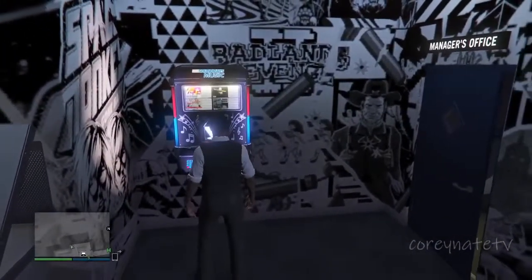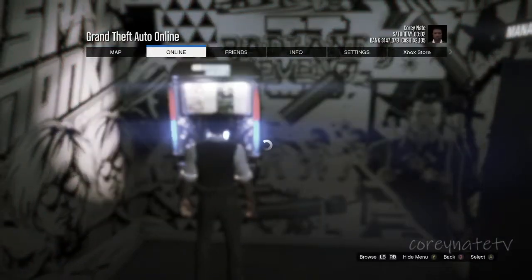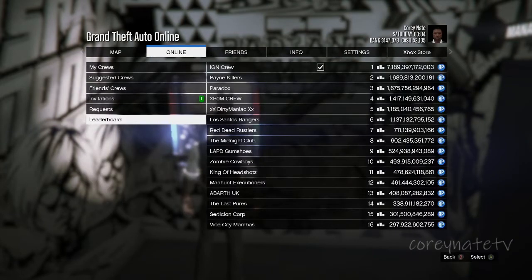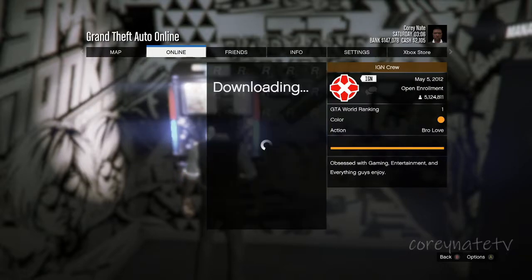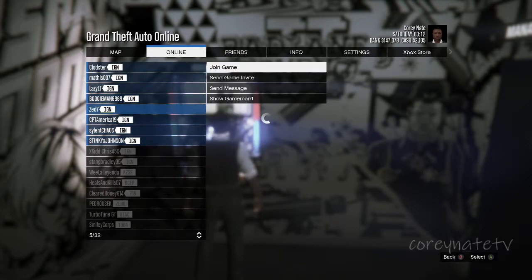Once you leave the manager's office, come to the jukebox and stand right in front of it. Then hit Start, go to Online, go to Crews, go to Leaderboard, the IGN crew, and then View Members. From here you want to pick a member to join their game session, and hopefully they're not in free aim — if they're in free aim it's not going to work. So just pick some random person.